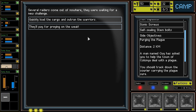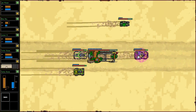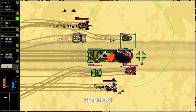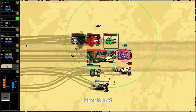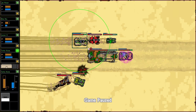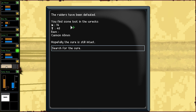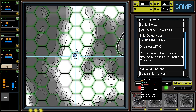Several raiders come out of nowhere — they were waiting for a new challenge. Quickly load them and outrun them? I think we can take them down — we can certainly afford this, and we'd like to get the loot as well. Let's see if they bunch together before we start launching missiles. This is what I'm looking for — that is exactly what I needed. All right, he's going to go down. We are done. We got some firepower now. The raiders have been defeated. Got some loot. The cure is hopefully still intact — we got it. Excellent. We got another 60mm cannon out of that too.